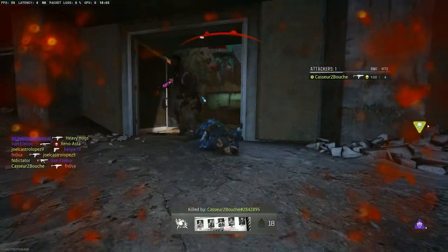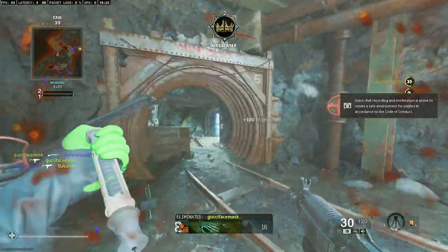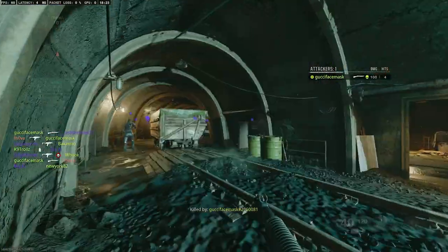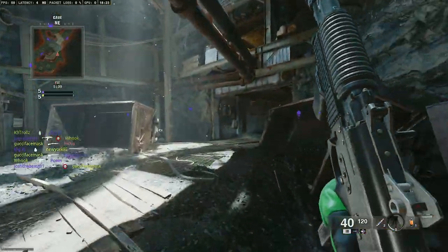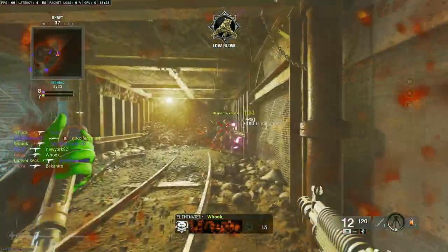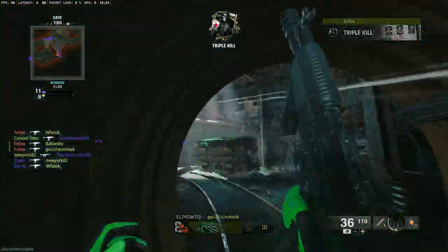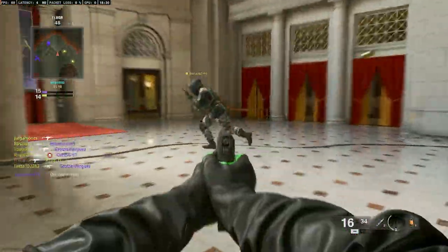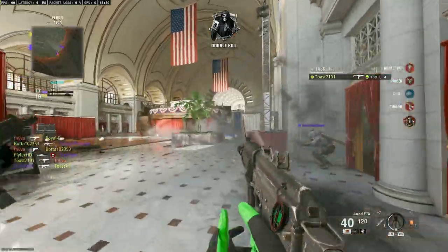I wasn't that disappointed in the core maps because I expected mid launch maps. But the face-off maps — Cold War had amazing face-off maps that I spent hours on. The Black Ops 6 face-off maps just don't compare. Pit has kind of grown on me for its claustrophobic feel, but I'm not a huge fan. Gala just kind of sucks — it's too open, too much empty space.